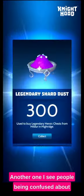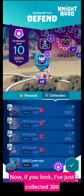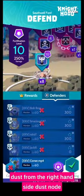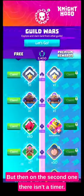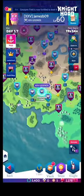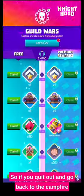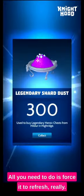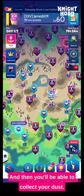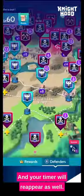Another one I see people being confused about is when the dust is ready. I've just collected 300 dust from the right-hand side dust node and you can see the timer there. But on the second one it's in a timer. So if you quit out, go back to the campfire, and then open the map again, it should be there — all you need to do is force it to refresh. Then you'll be able to collect your dust, and your timer will reappear as well.